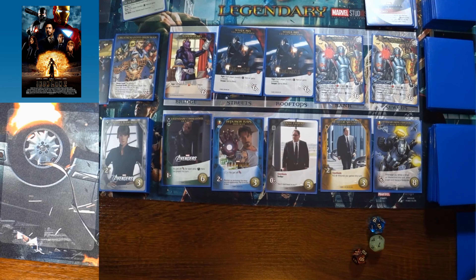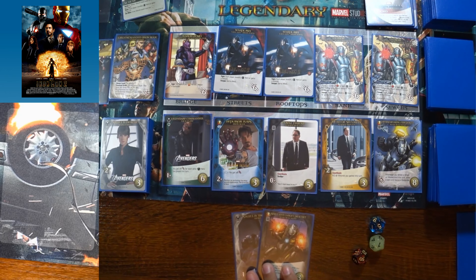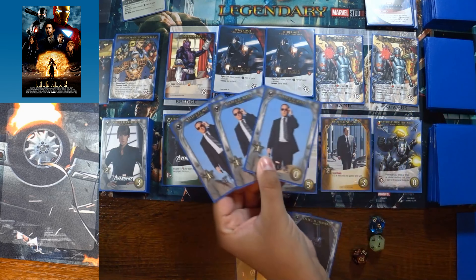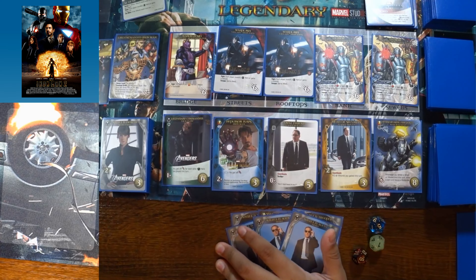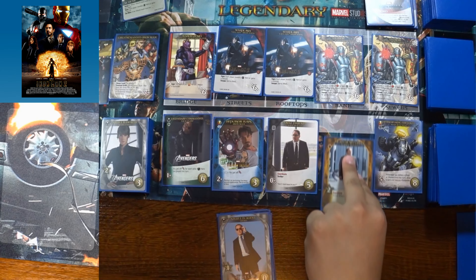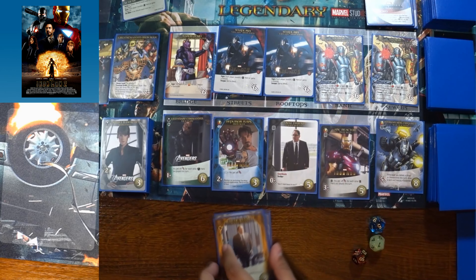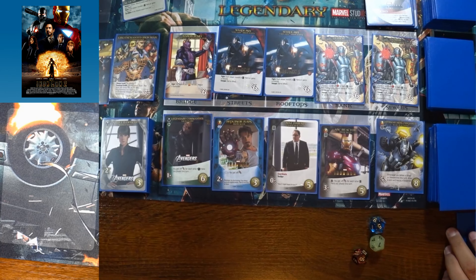A player asks for two attack points of coordination to try to fight. With Simulated Target Practice and two troopers that's four attack, too weak for the current board. Three recruitment points are used to buy another Head of Security. Then a five-cost card appears in the HQ but is unaffordable this turn.